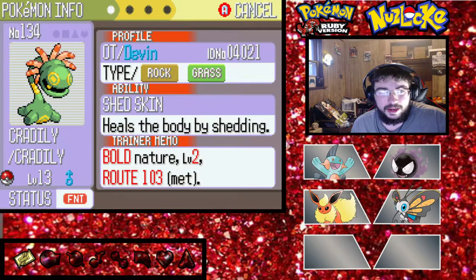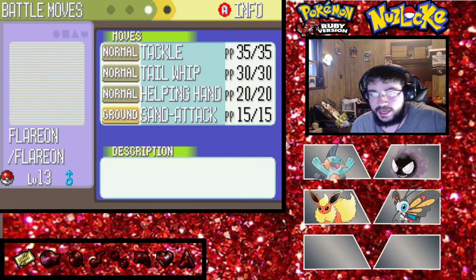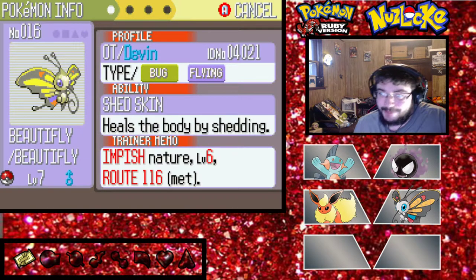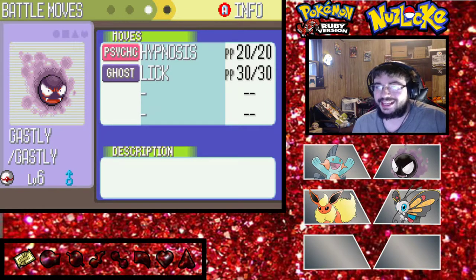Lily, or Cradilly, is dead - we've got to deposit her. We got Flareon with Shadow Tag, which prevents the foe's escape, fire type, with Tackle, Tail Whip, Helping Hand, and Sand Attack. We got Beautifly at level 7, move Absorb - bug/flying type with ability Shed Skin. And then we got Ghastly, the ghost and poison type, passes on status problems, with Hypnosis and Lick.